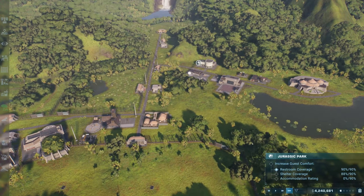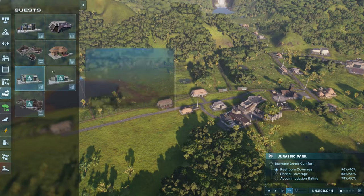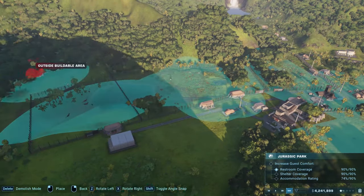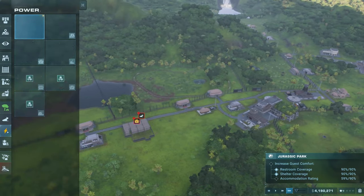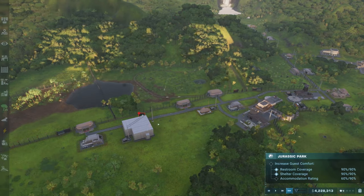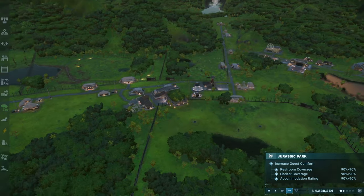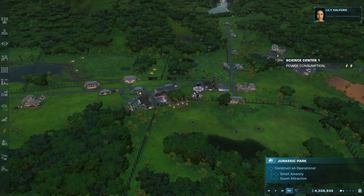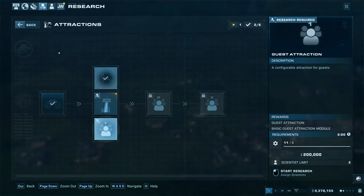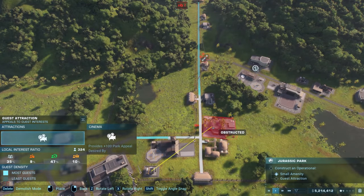The next objective is to increase guest comfort by increasing restroom and shelter coverage to 90% as well as offering an accommodation rating of 90%. To do so, place some toilets and shelters along the path. Going into the management view will help you spot areas covered and those lacking accessibility. Once done, you will also have to build a small amenity like a food or drink stand and an attraction building — both connected to the path and powered.